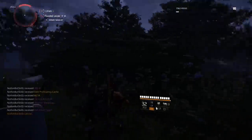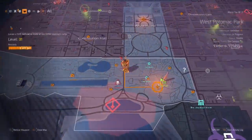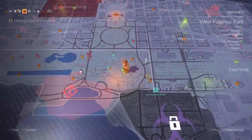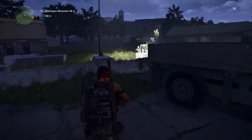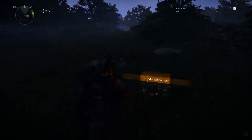The next gravesite is going to be southeast of the control point, a little bit closer to it. I'm going to fast travel back to the control point and then mark the gravesite — it's just south of it. Once I get there I'll show you exactly where the pinpoint is and where the gravesite is. Once you arrive, it's kind of hidden in between some bushes.